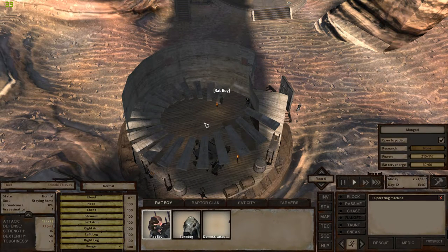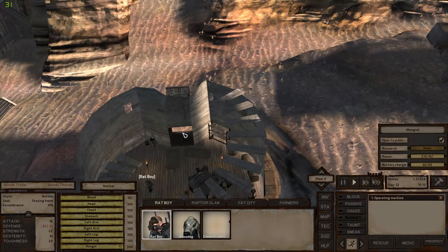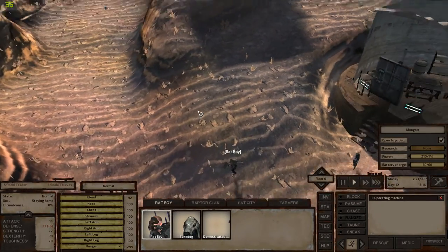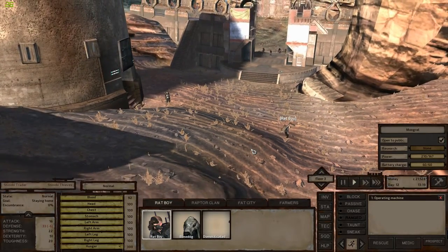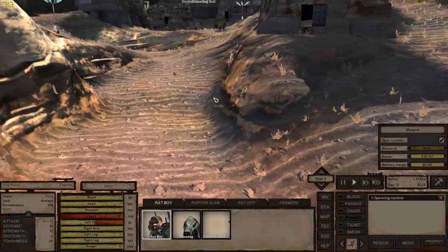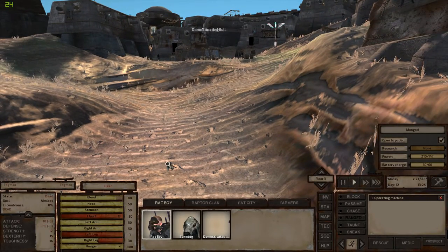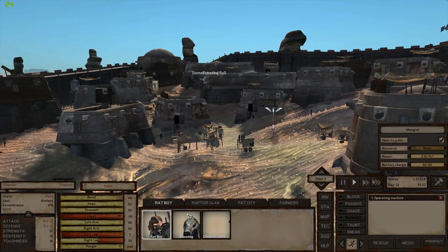We need to find another Thieves Guild to go find these masks — it sucks. We can't go home empty-handed, it's terrible. Who's down here to chat with? Nobody. Traitor — and that's a guard. Fine, let's get out of here. There were no gas masks, so that's not a good thing. That means we're gonna have to go find some other Thieves Guild buildings. The two I know are super far away — that's Ad Mag and Clown Steady.